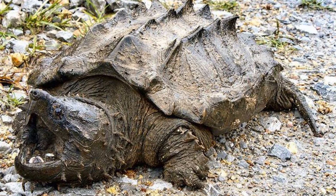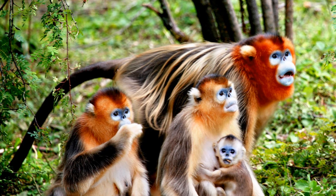The alligator snapping turtle is a potential exhibit slot and one of the largest freshwater turtles in the world. Personally, Planet Zoo can't end until we get at least one of the snapping turtles, whether it be the alligator or the common snapping turtle. Golden snub-nosed monkeys would also be a cool addition — these guys have distinct blue faces and golden coloration, and the males also have a cape, so that would be a pretty cool addition.